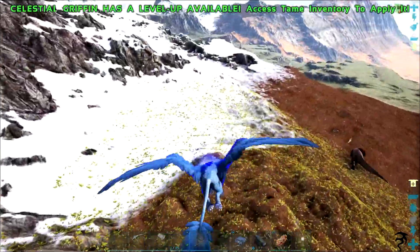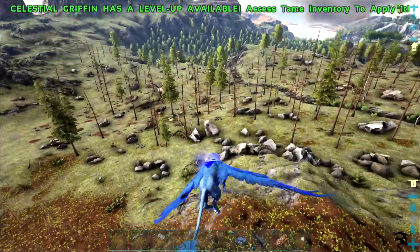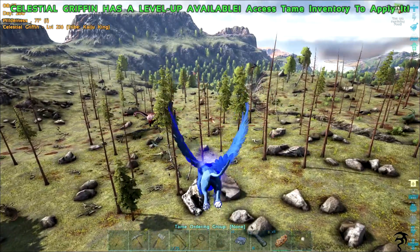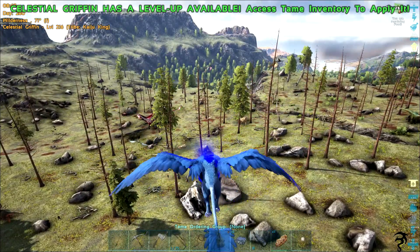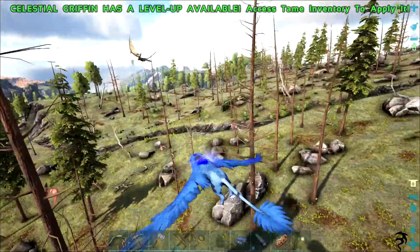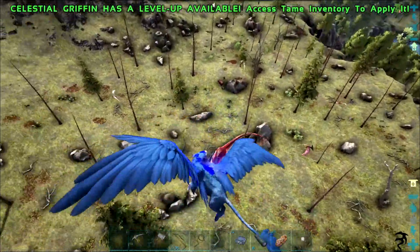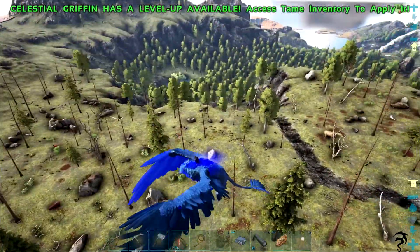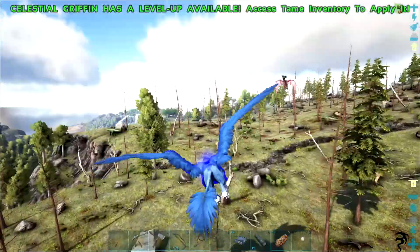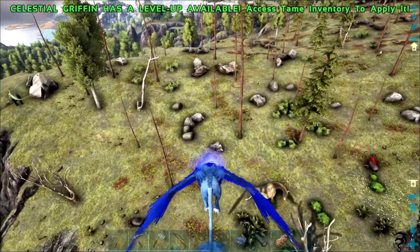All right, we've got a gigantopithecus already. This is a different type of biome. We don't actually have a name for this area apparently — it just says Wilderness. Extinction Corps creatures are spawning out here, and it appears Primal Fear is out here too.